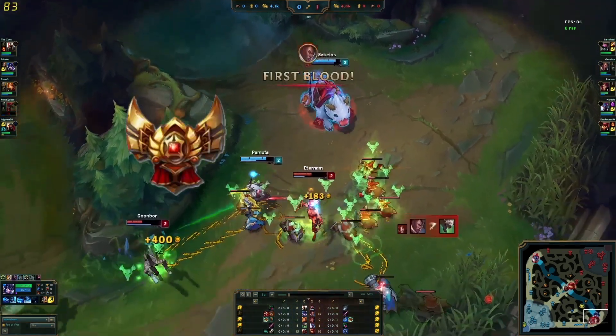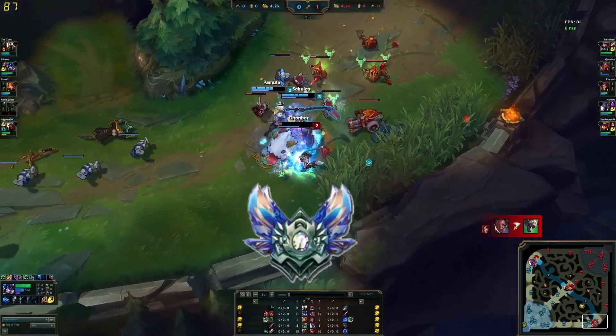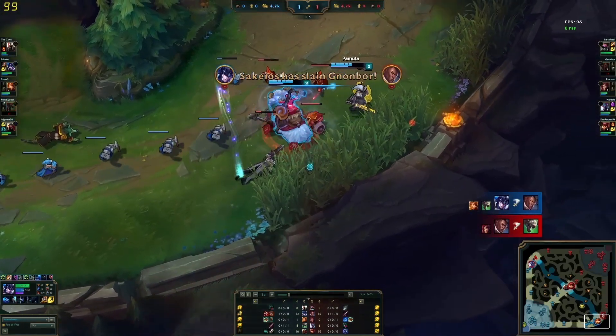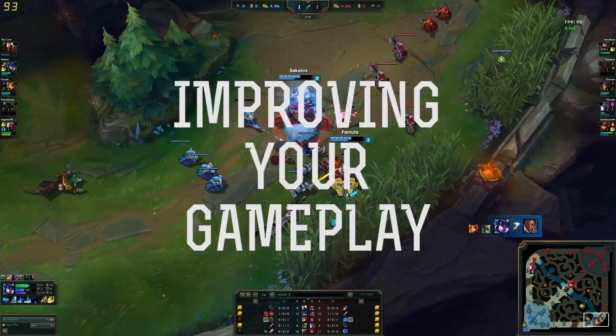So you want to reach that gold that all your friends are in but you're still in silver. Or even better, you want to reach diamond when all your friends are going to remain in gold. Well, that can only be achieved in one way, and that is to improve your gameplay.